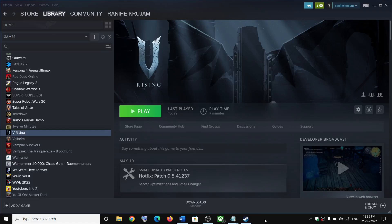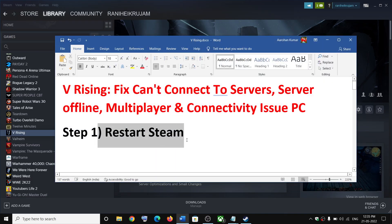Hello guys, welcome to my channel. Today in this video I'm going to show you how to fix connectivity issues with vRising game on your Windows computer. The first step is to restart Steam. This has worked for many players so it might work for you, so try this.